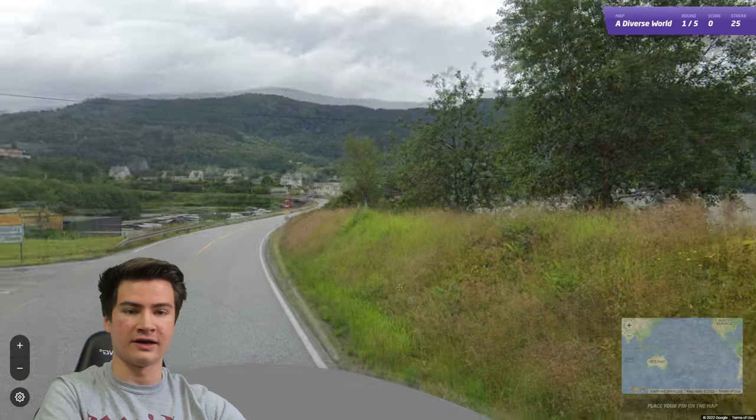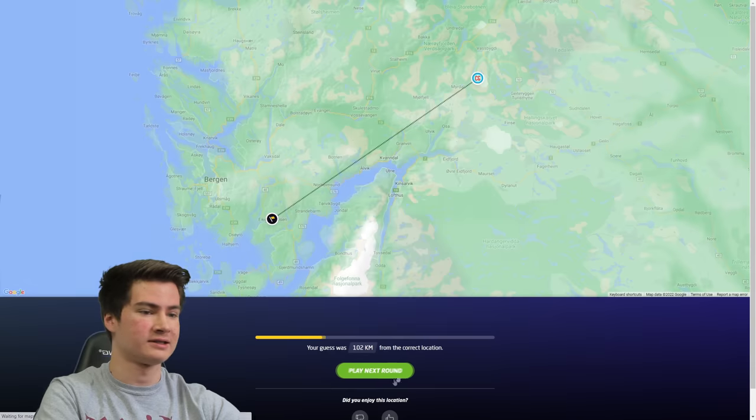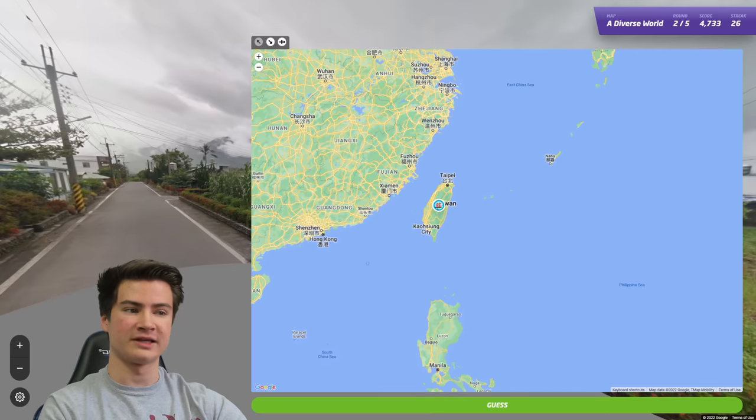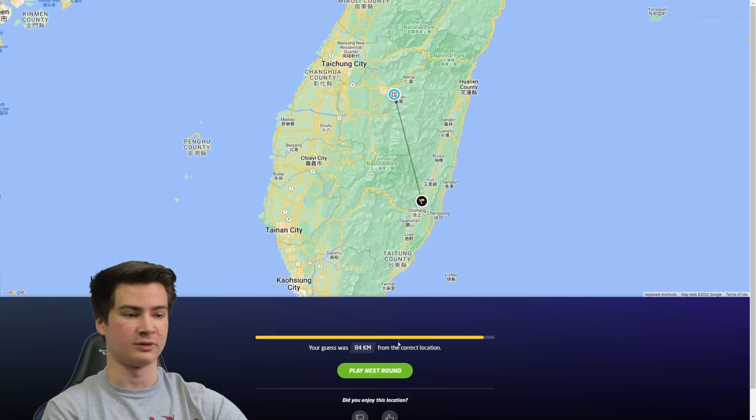Round 26 - we're in Norway. Long yellow lines, Norwegian road signs. Honestly, there have only been a couple rounds so far that I've really needed the meta for. Most of these I just don't really need the meta for. There we had Taiwanese poles.